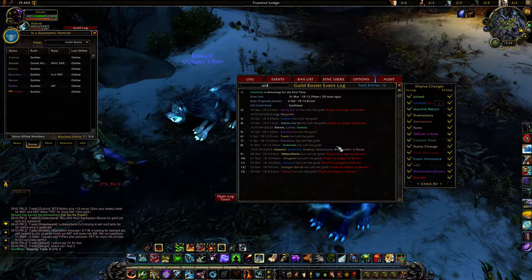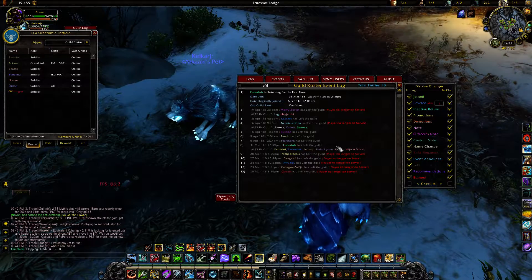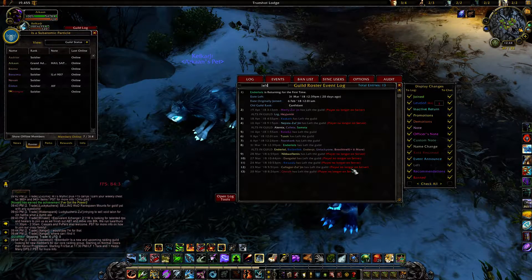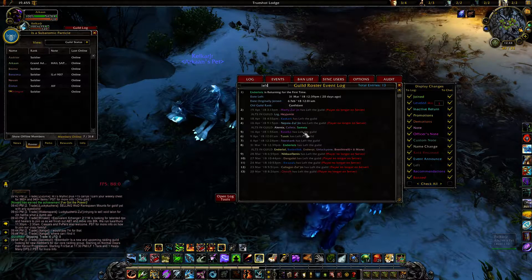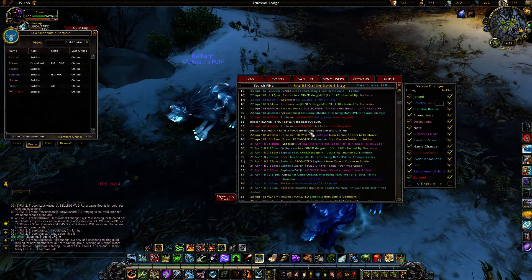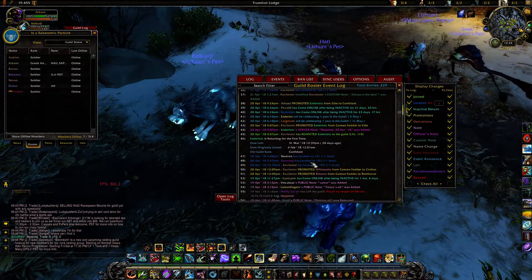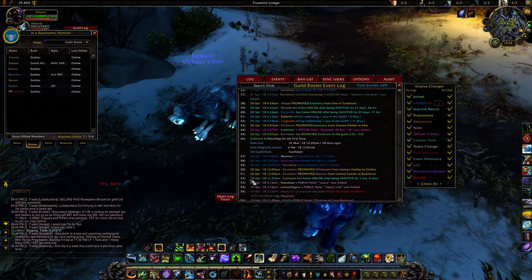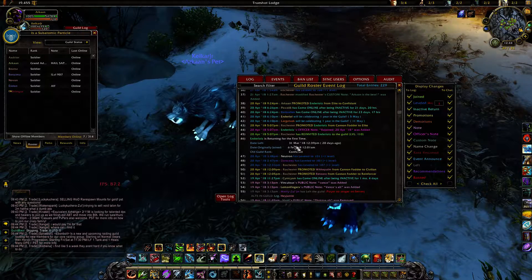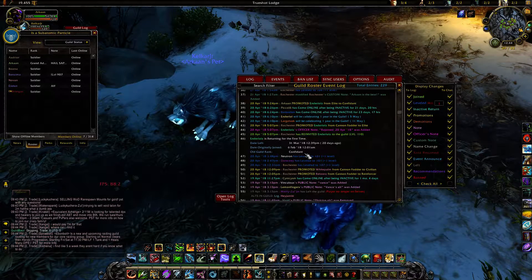It is possible they quit the guild and then name-changed, in which case the add-on wouldn't know. But most likely, if it says the player is no longer on the server, they actually transferred. It'll also tell you what alts they still have left in the guild. For a player that's been offline a long time and then quits and returns — if they quit when the add-on was installed, it'll log and save their info, and if they rejoin it'll notify you with the date they left, the date they originally joined, and their original rank.